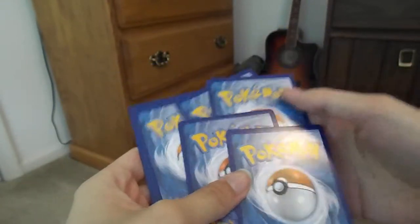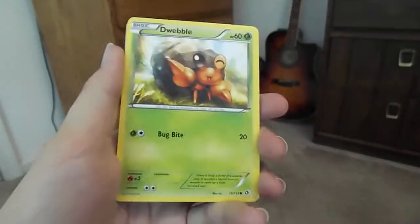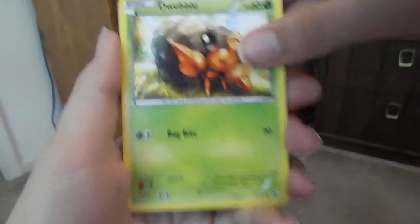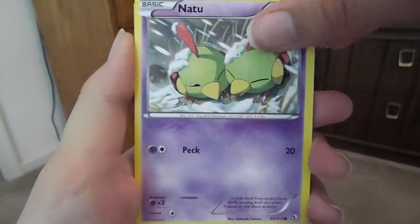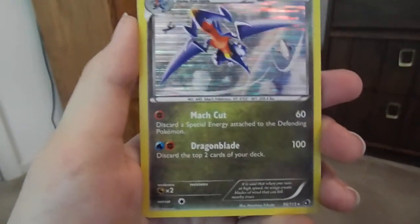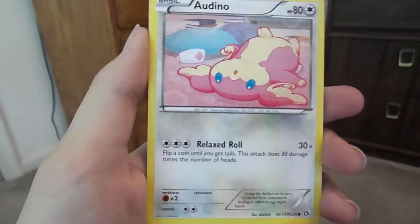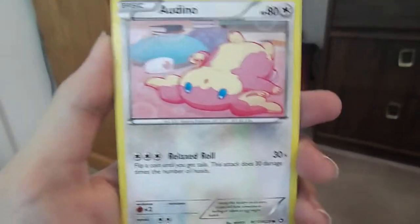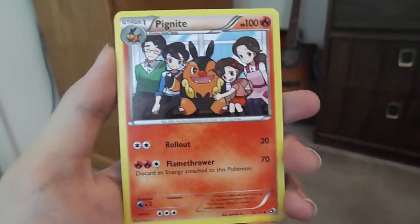So we've got a Croagunk, a Dwebble, a Natu, a Swablu, a Gartrump Reverse Holographic — that's a really good card. It's really cute. That Audino is so cute. I wanna cuddle it, I wanna hug it. It looks so squishy.